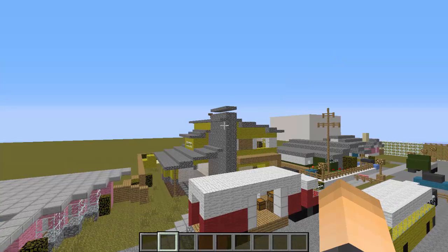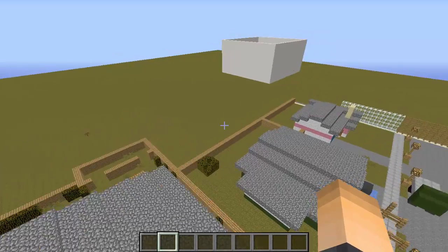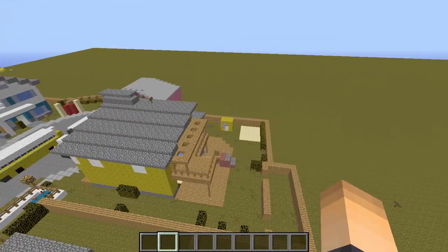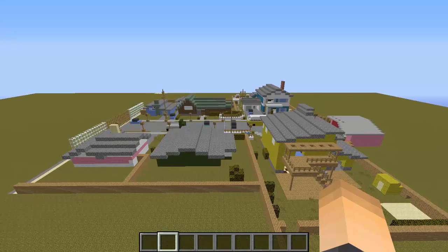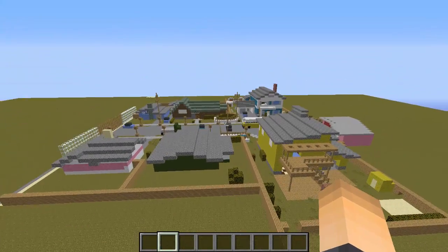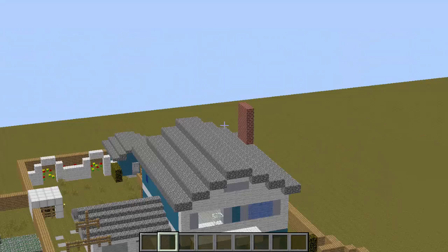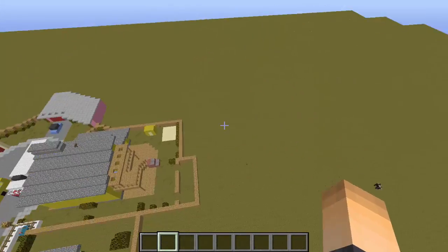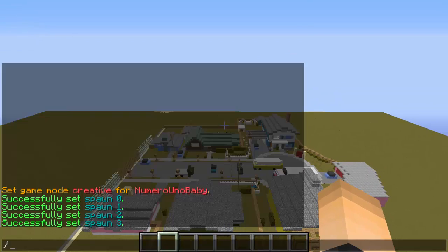Now we're going to set the arena high and low points — these are the boundaries that players can't go outside. I'm lining up with the fence because that's the last part of the arena. We want to set the high corner first. Type the command: slash OITC set bounds, the arena name — Nuketown for me — and then high. There we go, we set the high boundary.